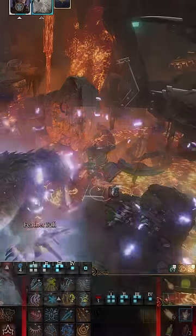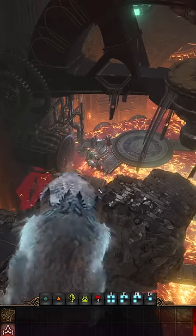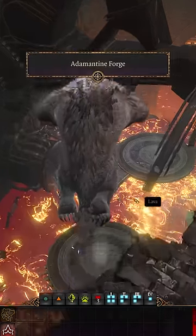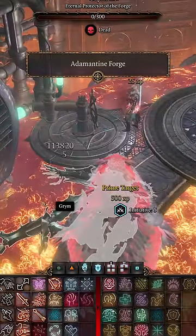Once the golem is summoned, it's as easy as using crushing flight. It's a great way to cheese the fight, and you even get an achievement for it called a Grimfate for killing the adamantine golem without using the forge hammer.